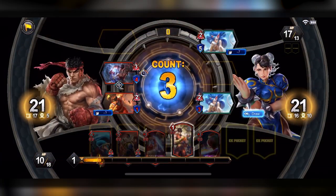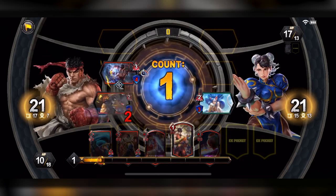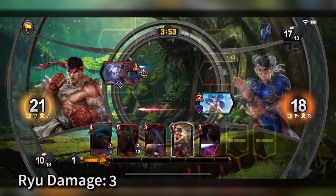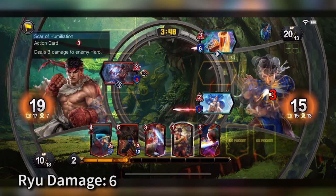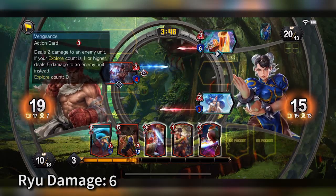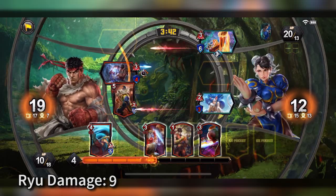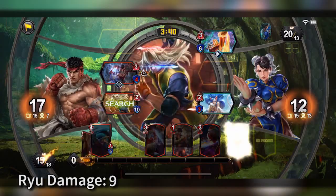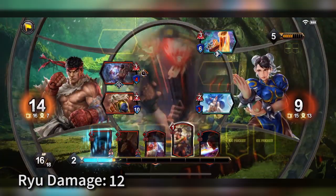I've actually never seen that card being used — it's actually kind of strong. We took out one Felicia, you take three damage. You summon Karin — I'm gonna keep trying to get that victory but I'm not gonna touch Karin because I don't want to buff her at all. We get Zeku with the combo, so we're probably gonna add the combo.